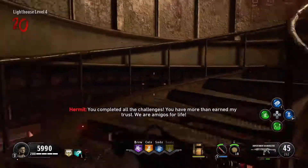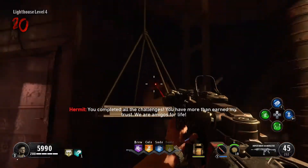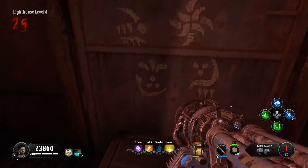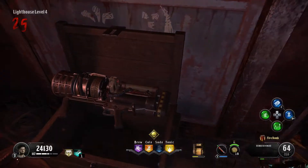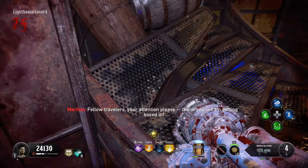Once you've completed all five totems, head over to the lighthouse. You will lower the board, pick up the key, and right next to you you'll be able to open up the box. Hold your interact button and you'll be able to get the Thunder Gun — not the Tundra Gun, but the Thunder Gun. That is how to complete all five totems and get the Thunder Gun in Tag der Toten.